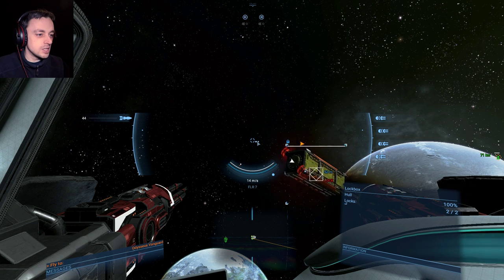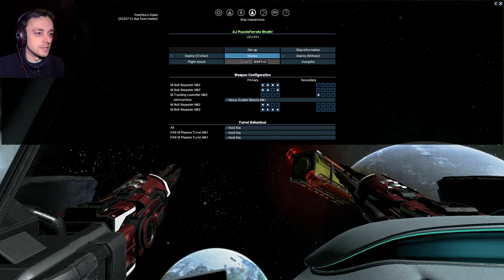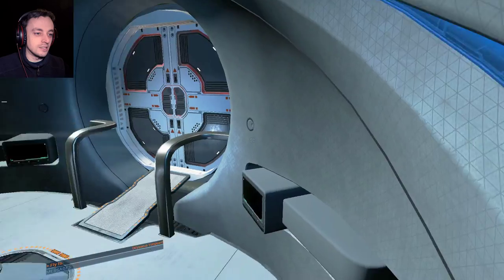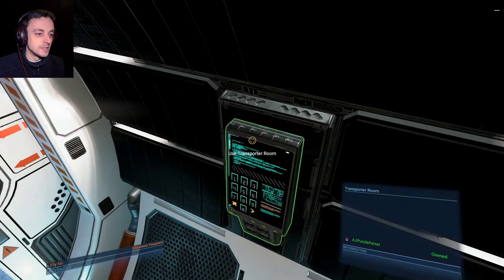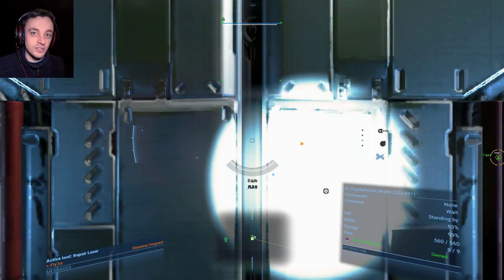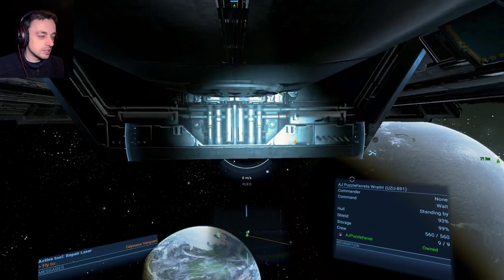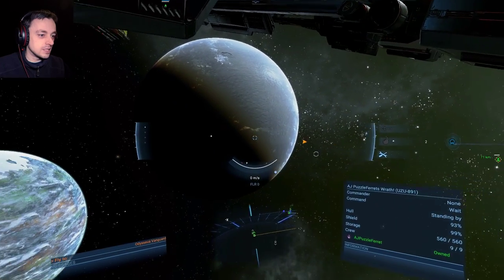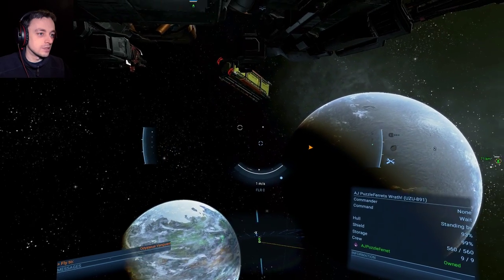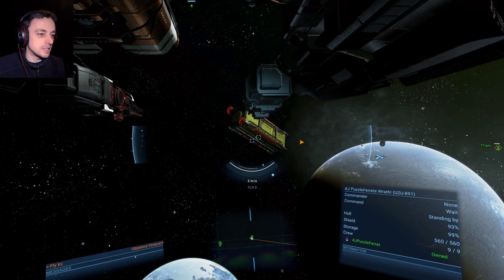I'm still getting missions like... people wanting me to save medical supplies and stuff from the Xenon, despite the fact there are practically no Xenon anymore. So it's good that they've still got missions that are sort of Xenon-based, even though the Xenon are history. Where's this lockbox? Oh, here it is. Right, let's get zapping it.